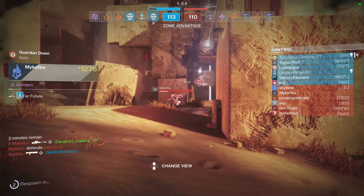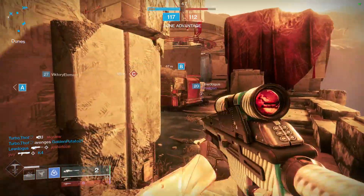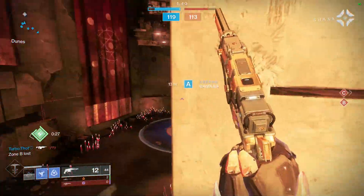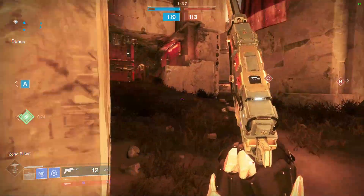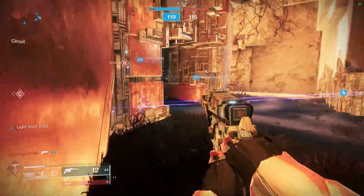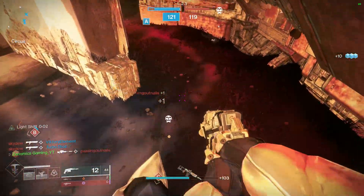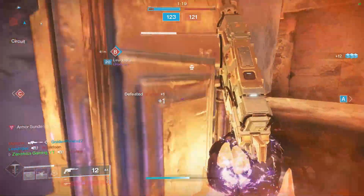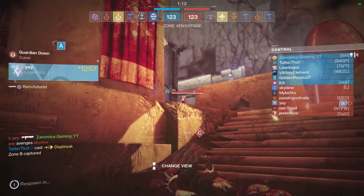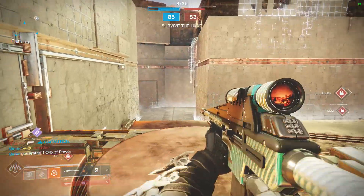As far as the Far Future sniper rifle goes, my current roll has extended barrel, accurized rounds, quick draw, and frenzy. I feel like I almost have the god roll except for frenzy. Frenzy is an interesting perk — I like it in PvE, but in PvP you'd have to have a lot of ammo and basically be no-scoping everybody just to get it to proc. Frenzy states that being in combat for an extended time increases damage, handling, and reload until you're out of combat. You really have to be in combat for about 12 seconds to get it to work in the Crucible.